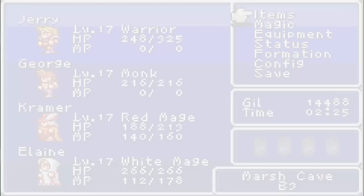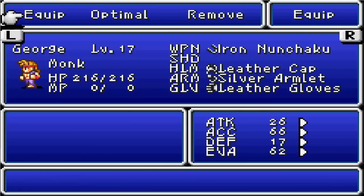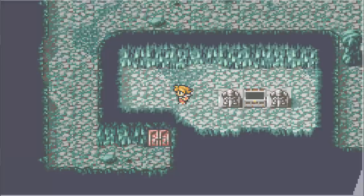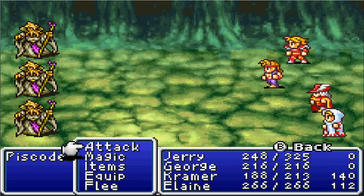Hey, a silver armor. We'll give this to George actually, because he needs some defense over a white mage who gets his butt kicked. More Pisco Demons — since these guys are fairly tough, I'll show them off. I need some battles in the videos once in a while, I can't edit them all.